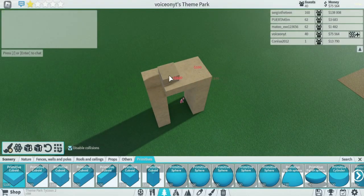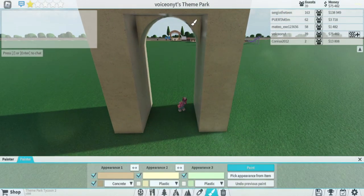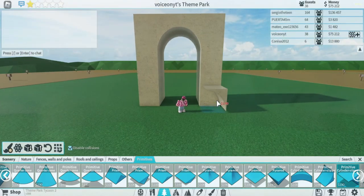We're just going to go ahead and do this — boom. Then you can go ahead and grab the clipper part and add that right over here. So now you've got this structure, it's looking pretty rough obviously.